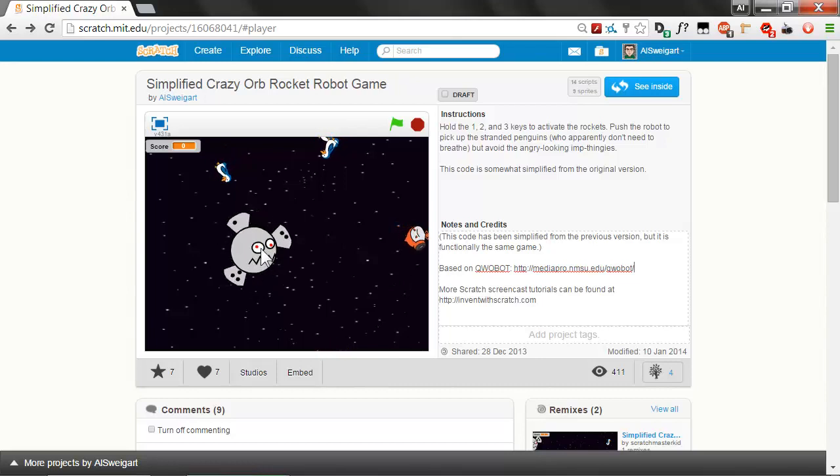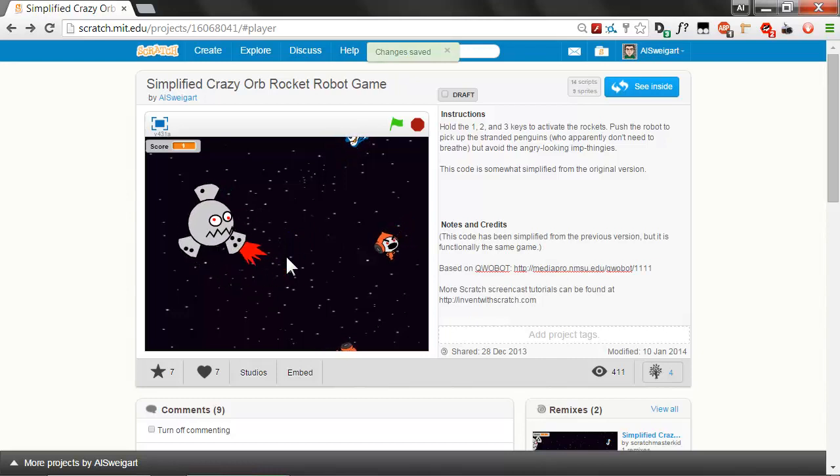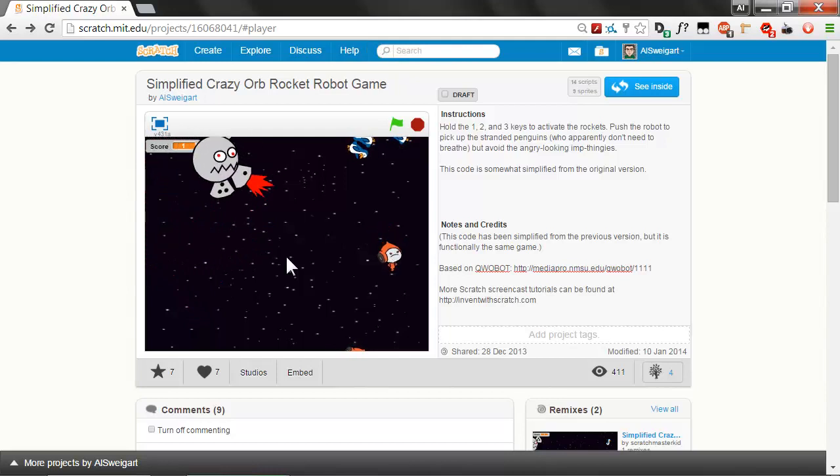Basically you control this Orb Robot, which has three rocket boosters that are constantly circling around, and you can turn them on or off by holding down the 1 key, the 2 key, or the 3 key. Or you can engage all three of them at once, or maybe just two, but you don't really control how they rotate around the robot — you can only control turning them off or on, so getting it to move around where you want is kind of tricky.